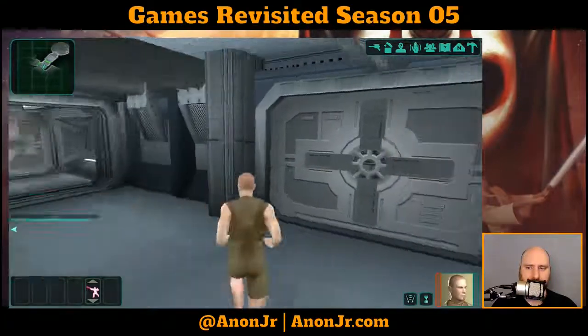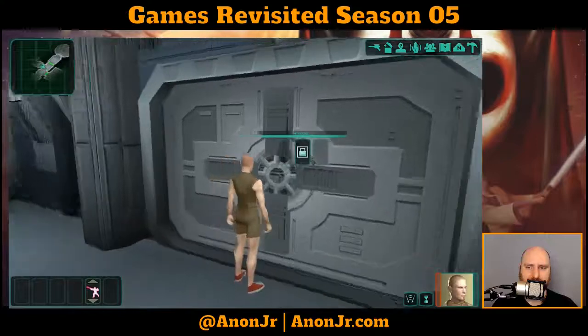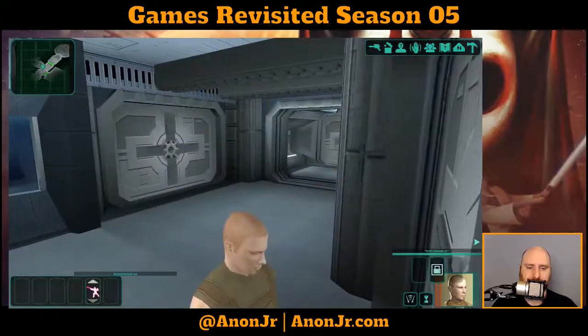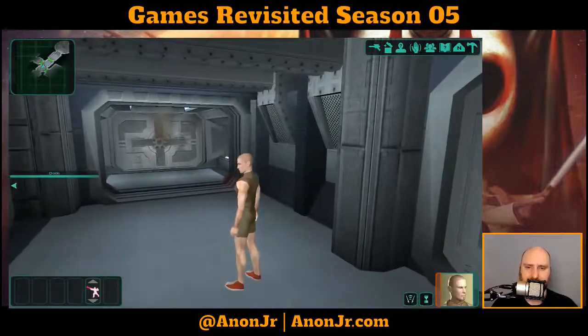We got a door, a busted door, and a morgue door. Impossible — like, impossible impossible, or just impossible at our current skill level? Nope. Those stances do help with different things, like force regeneration, attack, and all that. I'll have to pull up the notes on that one later. We got a damaged door — can we at least get some clothes? Armor? Robes? Something? Anything?